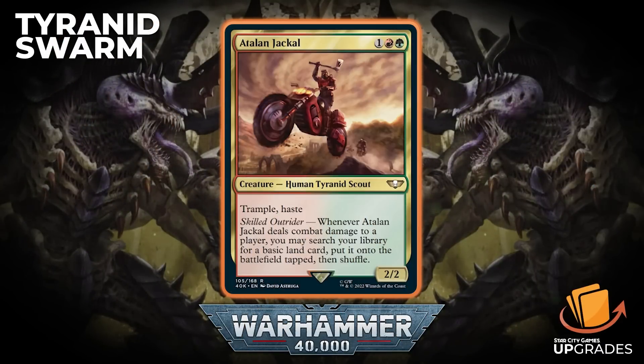The next one is Adalyn Jackal, which I really like — this card's real good. It's one red and green for a 2/2 Human Tyranid Scout. It has Trample and Haste, and whenever it deals combat damage to a player, you may search your library for a basic land card, put it on the battlefield tapped, then shuffle. If you can give it any sort of extra boost after those first couple of turns, when it starts to get outclassed as a 2/2, you can ramp pretty well with this.